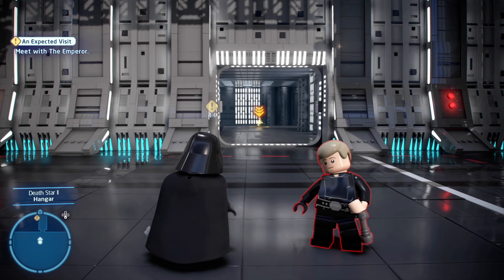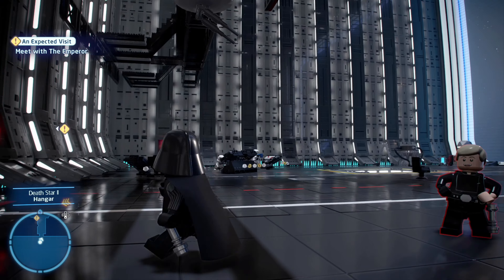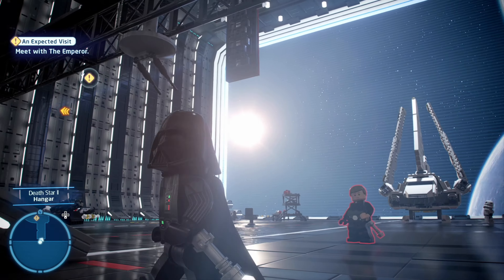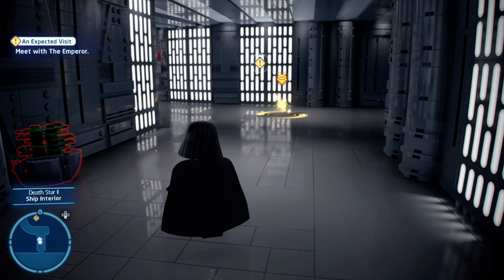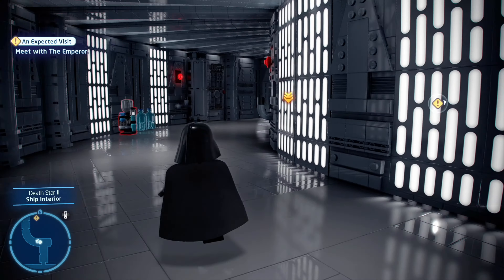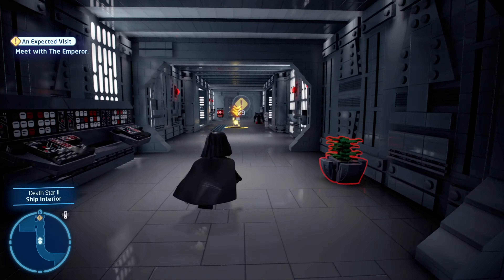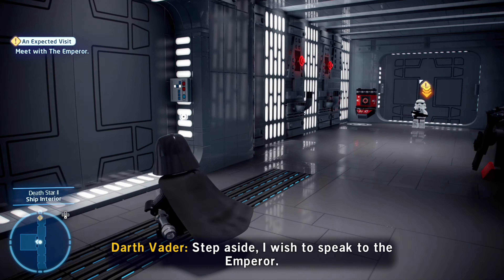Alright, unexpected visit - meet with the Emperor. And check it out, we're in the Death Star 2 hangar, which we saw at the end of the last episode. But I mean, just look at this place - it's made entirely of Lego. It looks incredible. And getting to play as Vader right now, I mean that is sick. That is just so cool. The fact that you can unlock this and it can be yours to freely explore - man, that's exciting.